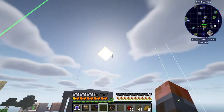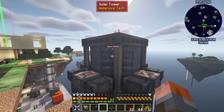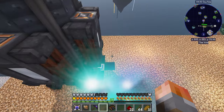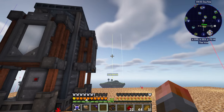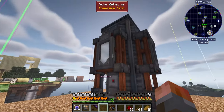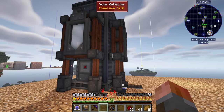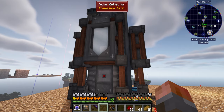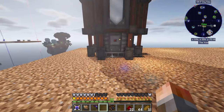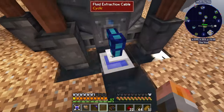We've got four solar reflectors, and they can be shared by multiple solar towers. So if you wanted to, you could build another solar tower right here in this three-by-three and that would work for both, and then you could build another one over there. You can basically save lots of building by sharing one solar reflector between two towers, and build a two-by-two block of them to generate lots and lots of steam.